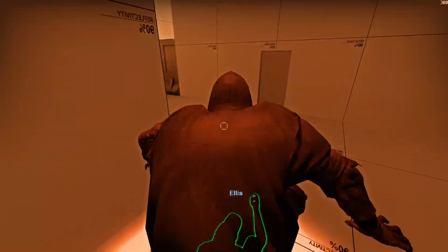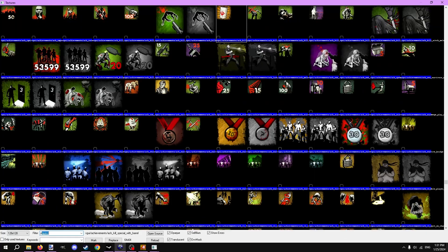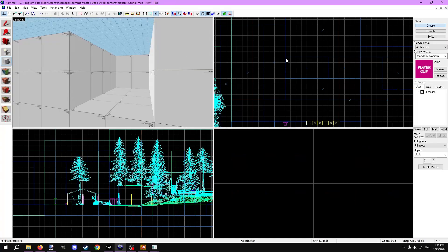Take this area on my demonstration map that should only be accessible to infected. To make the clip brush, create a brush with the tool's player clip texture. This texture blocks only survivors, so infected can move freely within it.